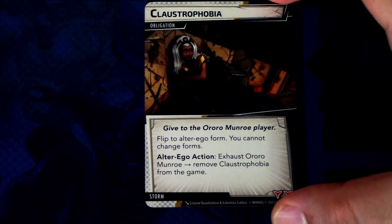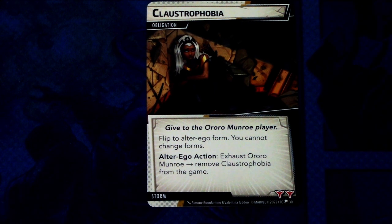Next up let's look at the obligation and nemesis sets. First off we have Claustrophobia, which is the obligation for Storm. Give to the Aurora Munro player. Flip to Alter Ego form — you cannot change forms. Alter Ego action: exhaust Aurora Munro to remove Claustrophobia from the game. So you don't even have a choice — you have to go to Alter Ego and exhaust once there. That's annoying if some effect exhausts you and you can't exhaust again. Two boost icons on that.